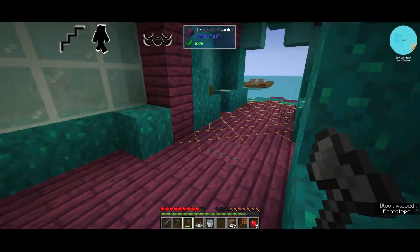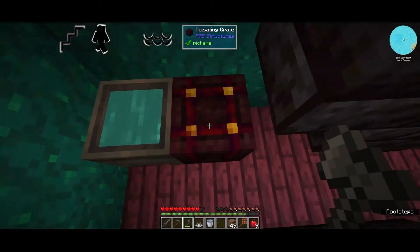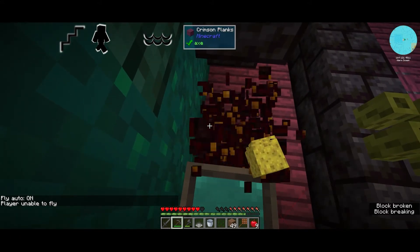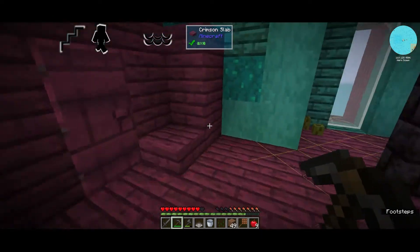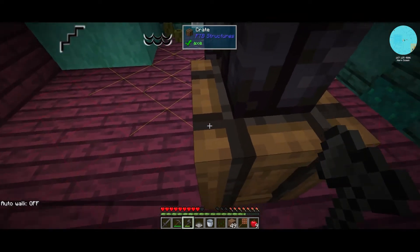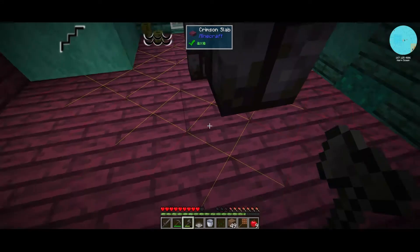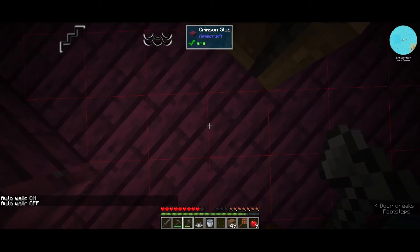Let me get some torches so you guys can actually see, and of course that's my last torch. We found a really good barrel — we got sponges, oh we got a sponge! Let's get this guy right here and see what we get. We got wheat and cast iron, nice!